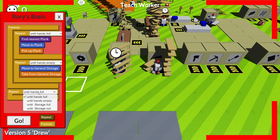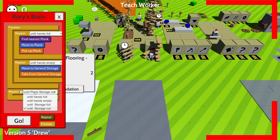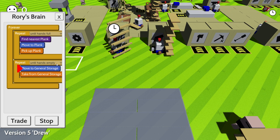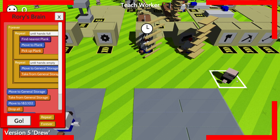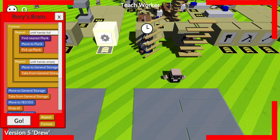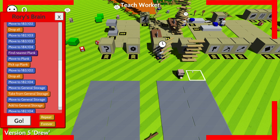There's also some new commands — you can use repeat with conditions like 'until storage full' or 'storage not full.' I'm figuring out how to use 'repeat until storage not full' and 'move to general storage until hands are empty.' I took a plank from general storage and tried to move it back, and realized I cannot add planks to general storage. Oh, I see — they fixed the storage bug and changed how storages work.